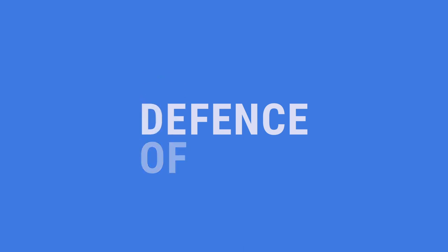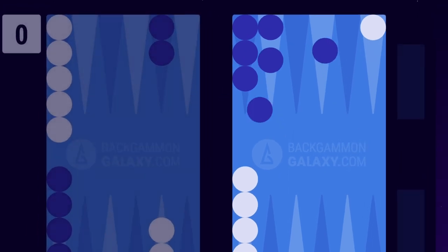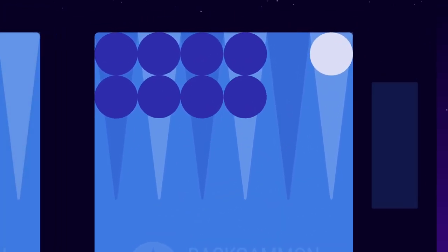Backgammon is a balanced game between offense and defense. The main feature to look for when deciding whether to make a safe or an aggressive play is the strength of each player's homeboard. If your opponent is too strong, you should play it safe, since getting hit could be fatal. If your opponent is underdeveloped, you can take more risks and play flexible.